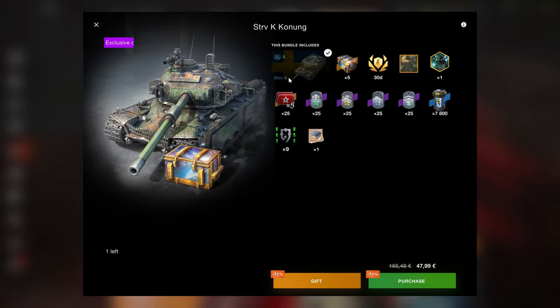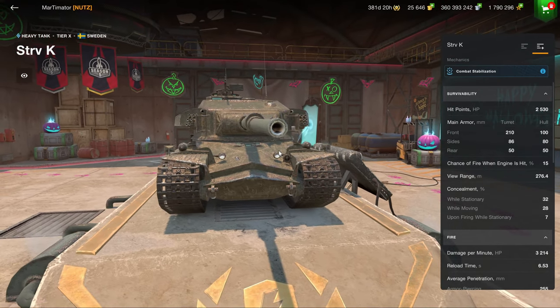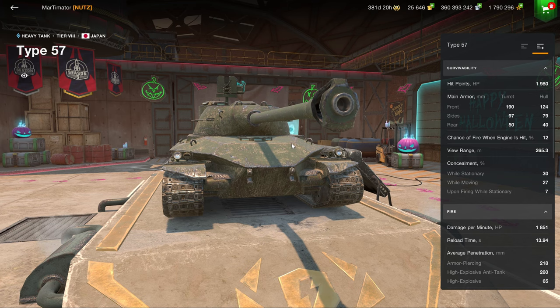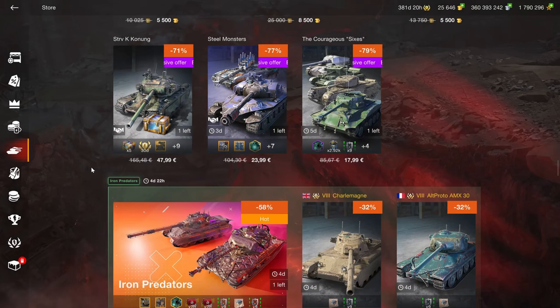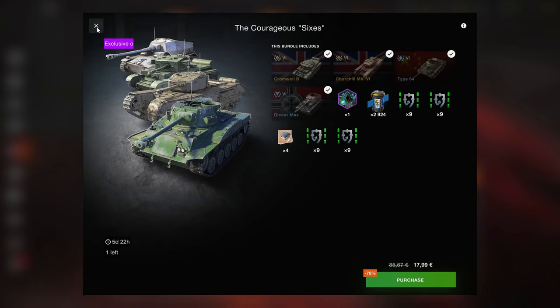Then we have the STV-K, which is better than the Object 260. If you have the Concept 1B, if you have a T-175, if you really like that kind of playstyle, this can be a useful addition. However, if you already have a Concept 1B, you don't need it. Steel Monsters — great bundle, one I can definitely recommend. If you already have a K2 and an STV-81 for free, you don't really need any more premium tanks. The Type is a great tank. The Tornwagen is a great tank for what they are. If you're into heavy tanks and want to grind credits, this is a great bundle. But if you're just trying to collect tanks and waste money, it's just not worth it.